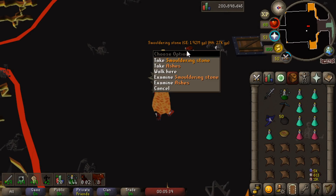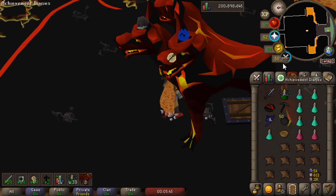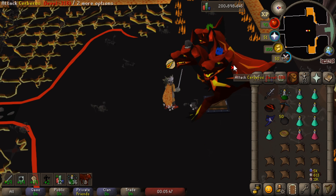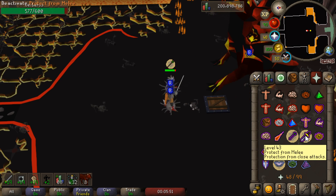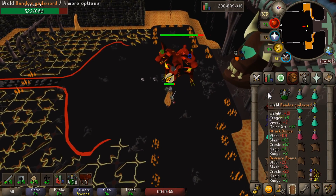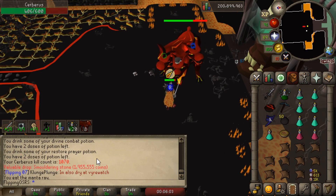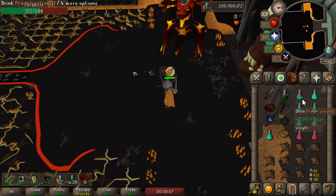Cerberus — why do you do this to me? This is literally the kill — maybe the second kill after finishing my Iron from Scratch video. I was killing Cerberus for like 3 hours trying to get a drop for the video with no luck. Of course as soon as that's over I come here and immediately get a drop. Smoldering Stone — that's 2 mil, that's still good. And we actually crested 1,000 kills at Cerberus, so we're getting up there.